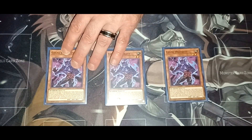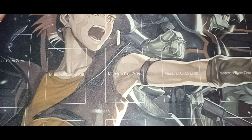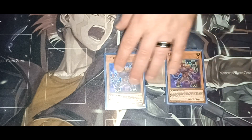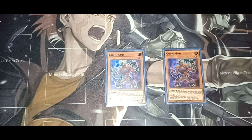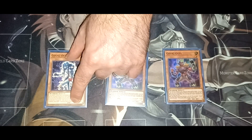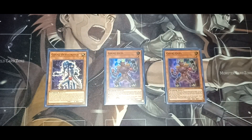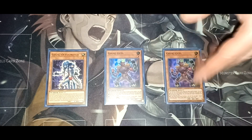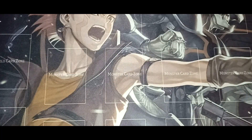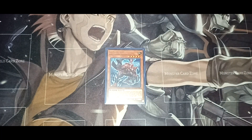Then we've got three copies of Headbat. If you control a Goki monster, you can select that Goki monster, discard a Goki card, and special summon Headbat from your hand — so it's actually a very good extender for the deck. Then we've got two copies of Goki Guts, which is the last end card in here mainly for the level one effect. I also have Goki's Octo Stretch, mainly for the Isolde target and the Phoenix Blade target because they are level one, which helps go into the combo.